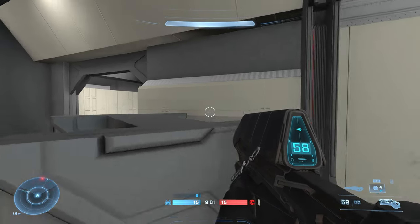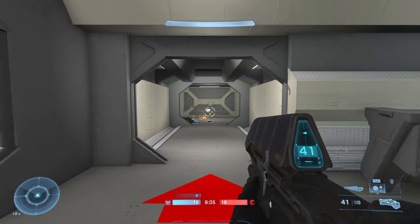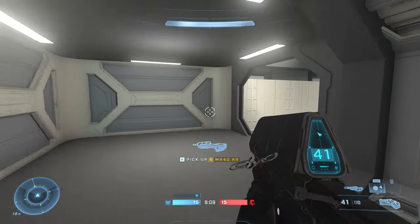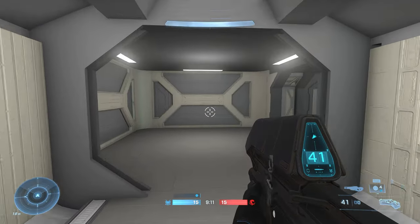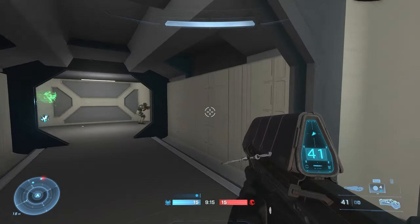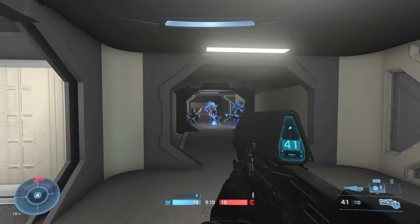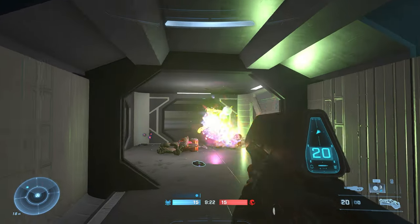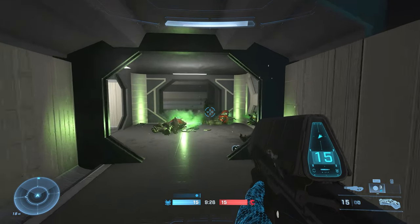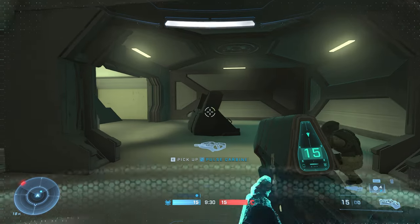Previously I saw a modification to the assault rifle to mimic CE — they use the sentinel beam to kind of mimic the damage, which gives it a similar ammo capacity and damage type. You can see the sentinel beam effect when shooting, and enemies disintegrate like that. Not exactly a CE assault rifle experience, but it mimics a similar type of damage.